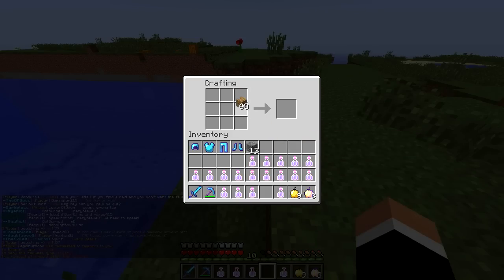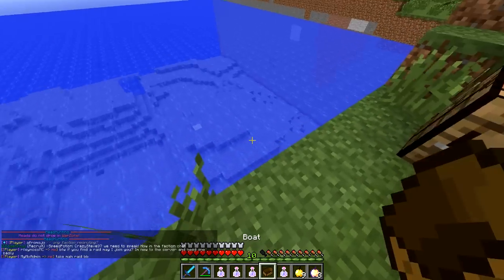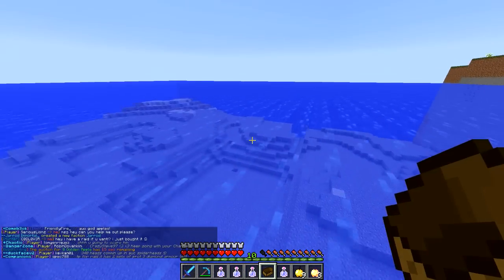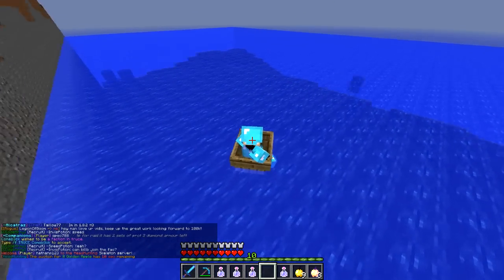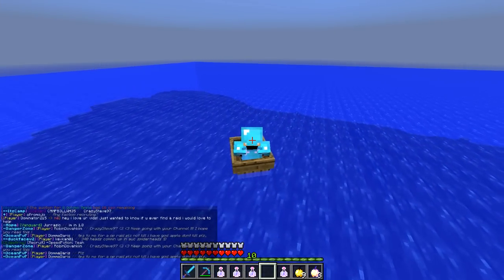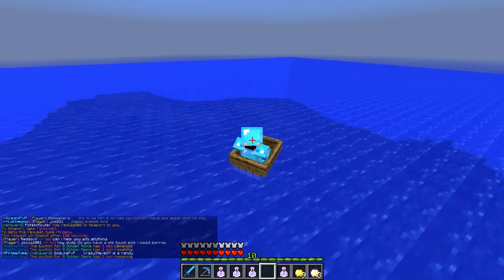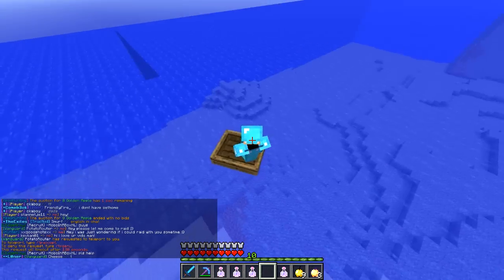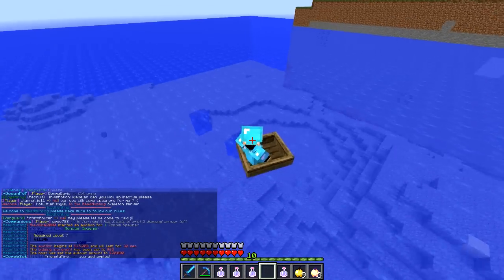The next tactic is the night fishing tactic. It doesn't work as well as it used to, but it occasionally does. Get a boat, find an ocean, and make sure you have night vision pots. Without night vision you can't see under the ocean at all. Once you drink your night vision pot, you can see underneath — and if you spot cobblestone down there, someone has probably built a base. Some people get lazy when building in the ocean and leave blocks behind.